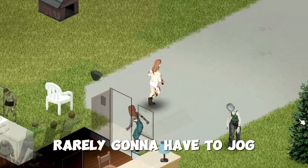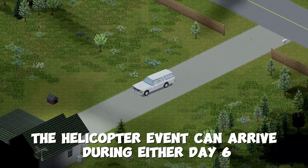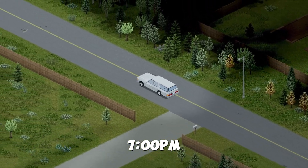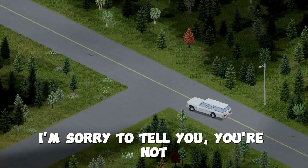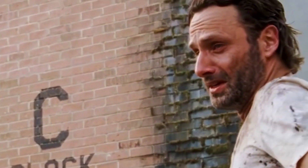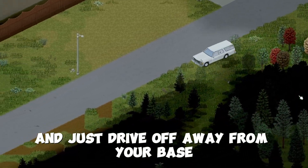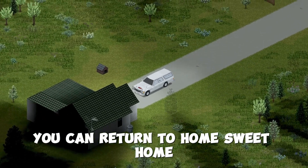Tip number ten: the helicopter event can arrive during either day six, seven, eight, or nine, and it'll come between the hours of 9am and 7pm. If you think you're safe inside your base, I'm sorry to tell you, you're not. The solution to surviving this event is just have a car at the ready and drive off away from your base. Once the helicopter has finally flew away, you can return to home sweet home.